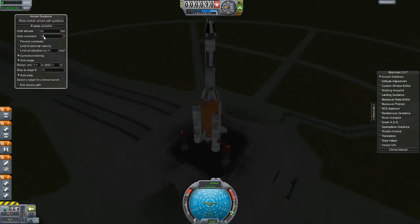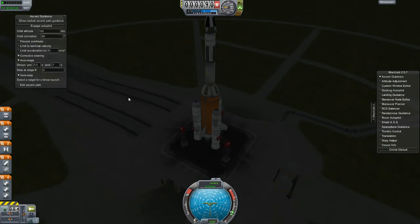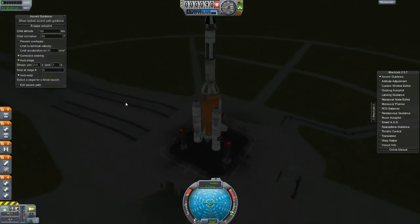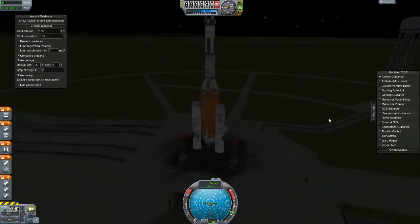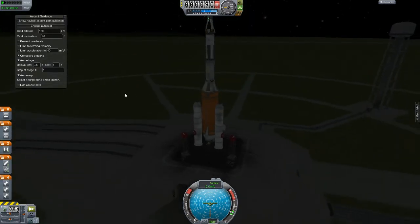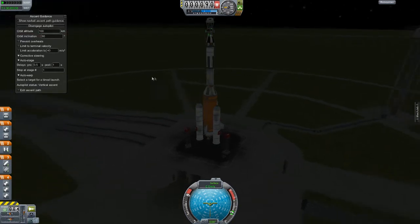I'm going to go with a 90-degree orbit because we need a polar orbit. We'll start off with a 100-kilometer one. What stage do I want to stop at? I think we can stop at stage one — I don't want it to accidentally fire that last stage off. All right, so this thing looks pretty much ready to go. I think I'm going to engage the autopilot.